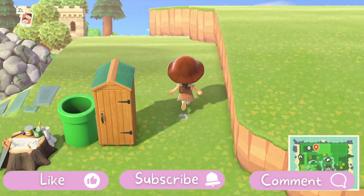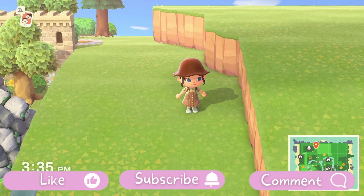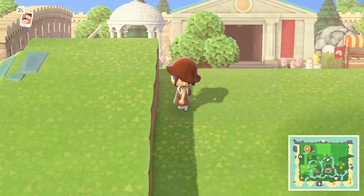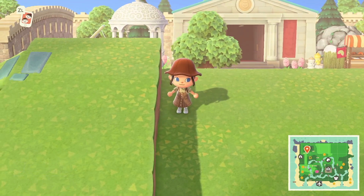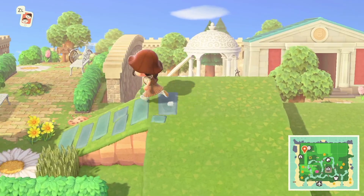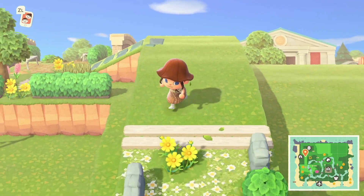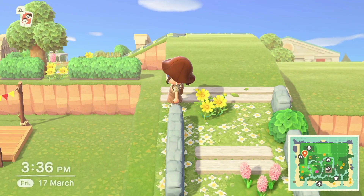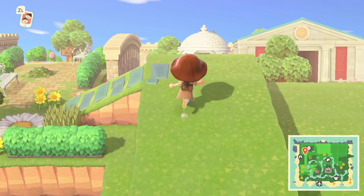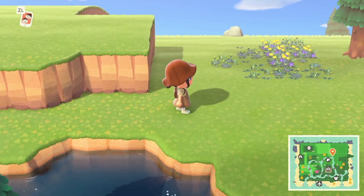We have this terraforming area — we need to get up there. I could substitute an incline here for a ladder, so that might work. Over here I was gonna put another incline, but that might also have to be a ladder. Also, while building the land bridge on my last video, I totally forgot I need an incline to go down to the campsite — that needs to be figured out too.